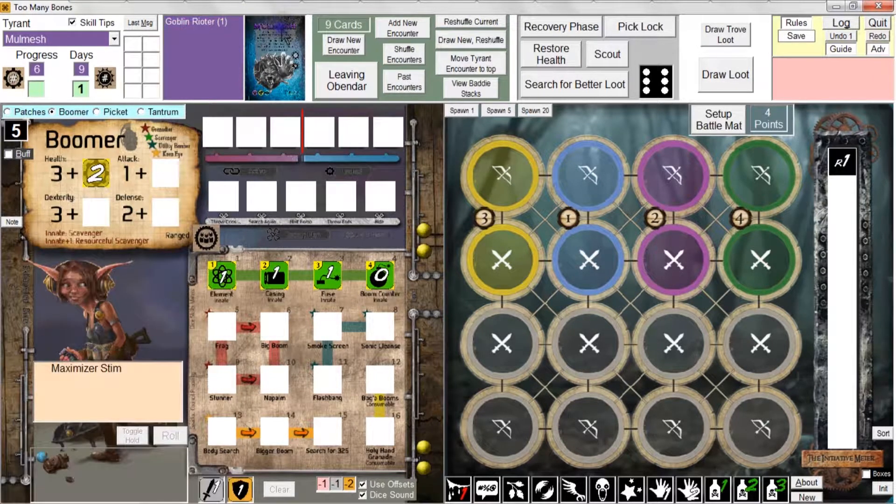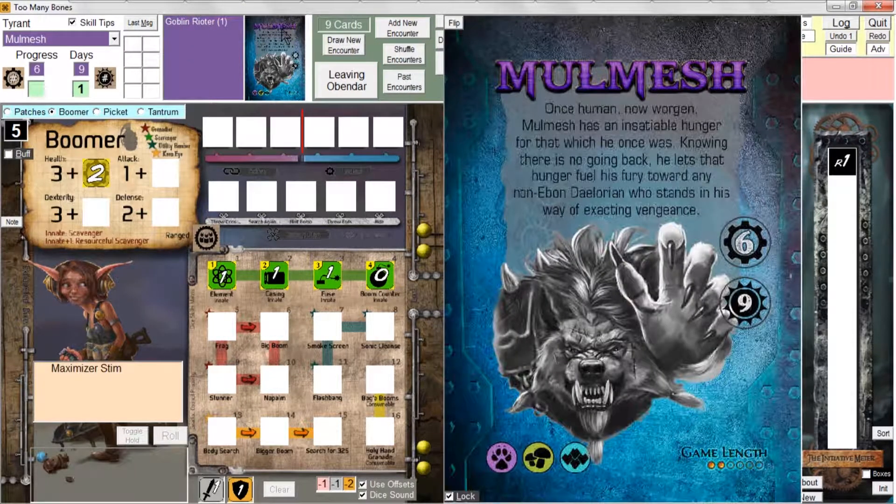Keep in mind that the Goblin Rioter isn't even part of the deck. So you can sort of break the rules of the game here by assigning a particular type of baddie, or getting a particular type of baddie added to a list that you otherwise wouldn't see for a particular Tyrant.